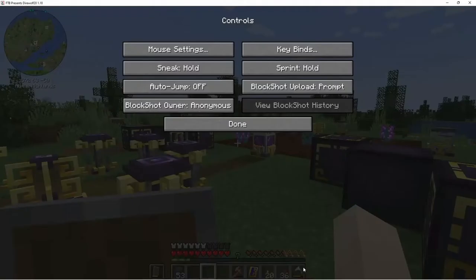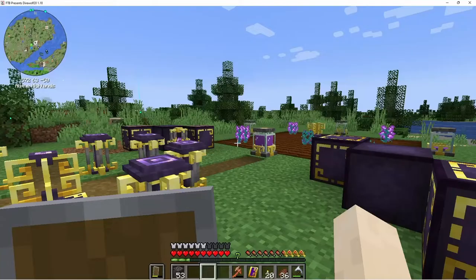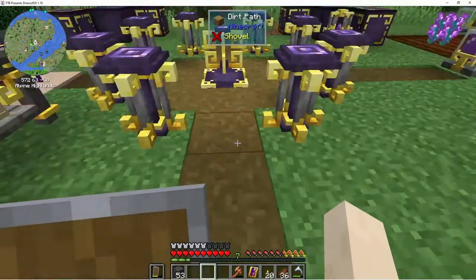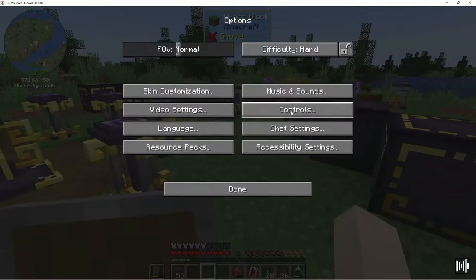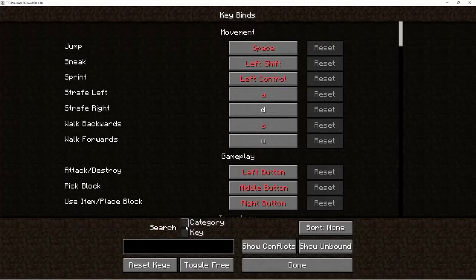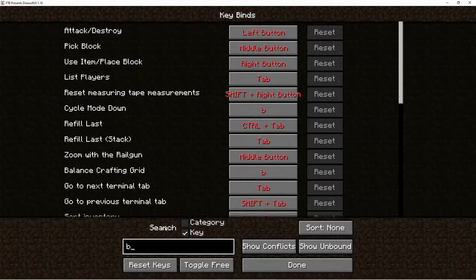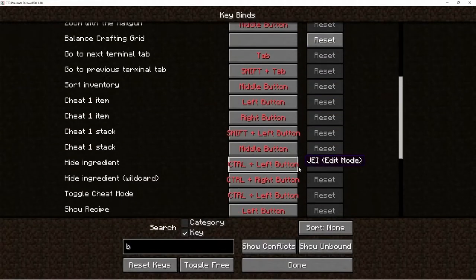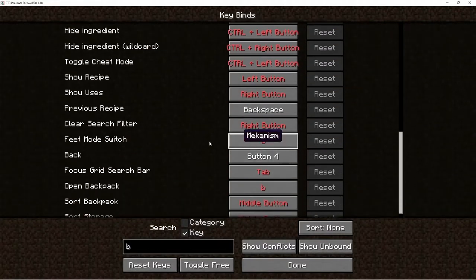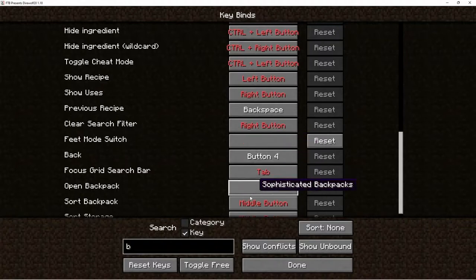I wonder if that's going to have a conflict. Yeah, it does - nothing. So let's go to controls keybinds. Cycle mode down - let's just push escape on that one. Balance cracking grid, I never use that. There's a feed mode switch from mechanism - let's not do that. Okay, now it should work.